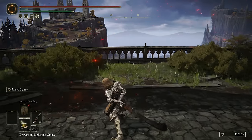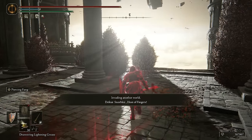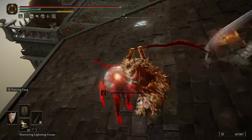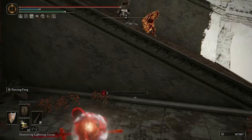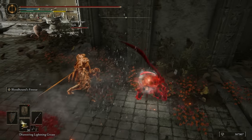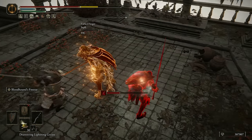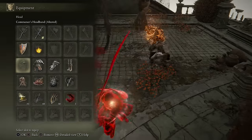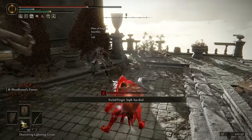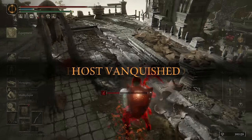Invasion at Farum Azula with Snorbles — both opponents using the Bloodhound's Fang. I could join in with mine too — this could be wholesome. Exchanging Bloodhound's Fang attacks. Mine over yours! Using L2 while they use R2. Three Bloodhound's Fangs in one invasion.